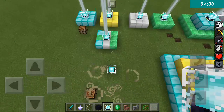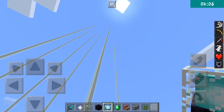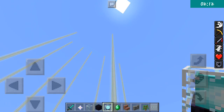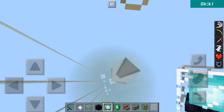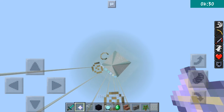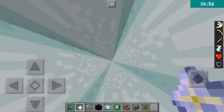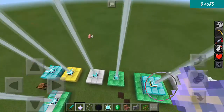Here's a secret about beacons: when you go all the way up, it shoots a beam to the height limit. And if you look through a beacon from the top, you see a layer of light. I discovered that it looks like a nether star - that's my observation. I think Mojang designed it to look like a nether star.